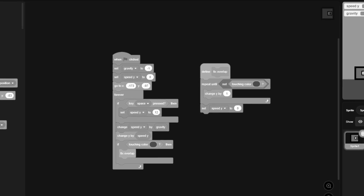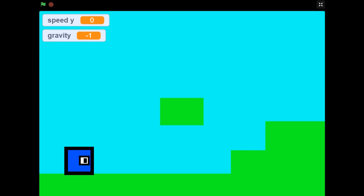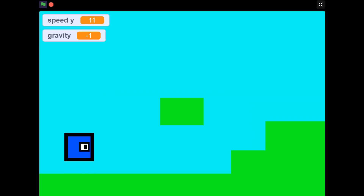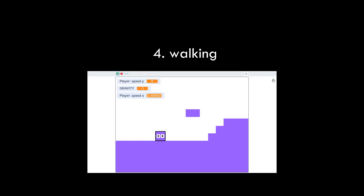I have no idea what any of this means. But now, according to Griffpatch, our little character should be able to jump. So let's click the green flag and watch what happens when I click space. Oh my god — I've never done this before. This is like my first time making an actual normal game. That's quite a transformation. This is feeling much more like a platformer already.